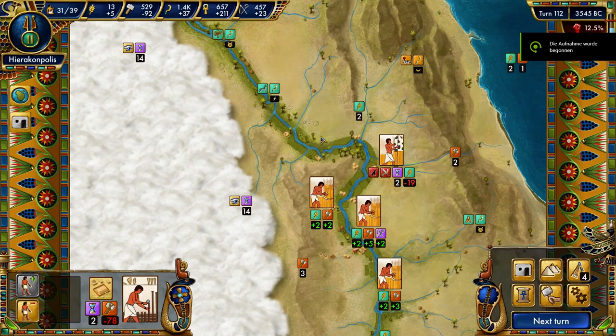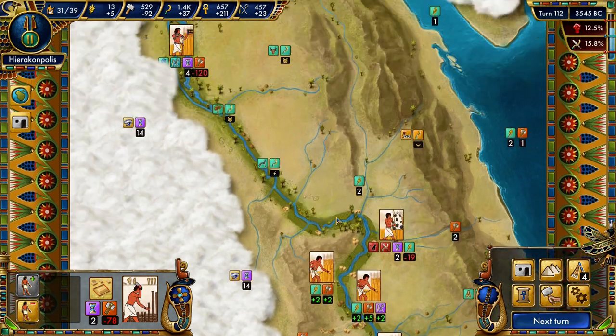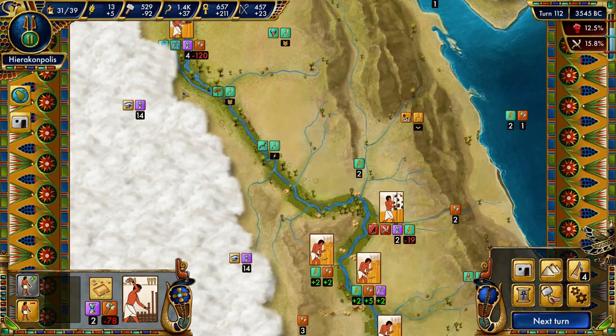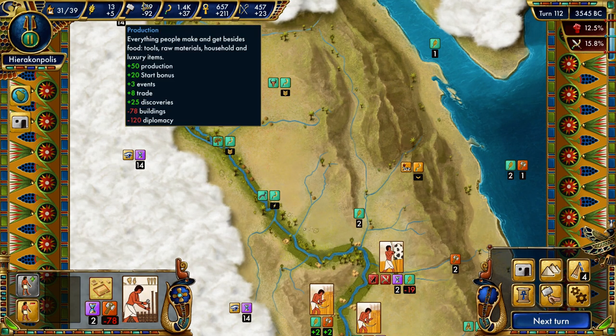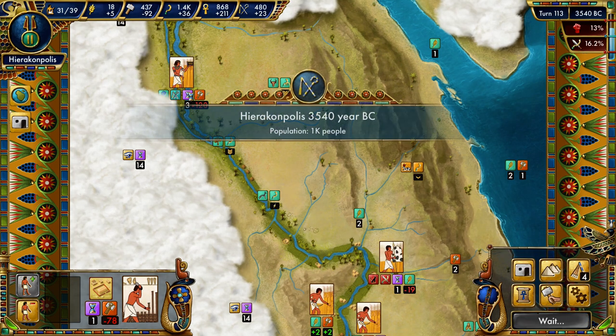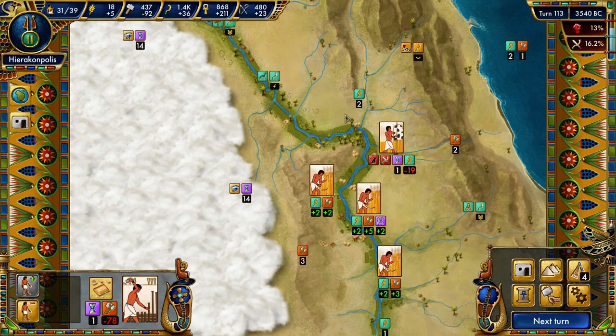Welcome back ladies and gentlemen. I'm the Educational Gamer and we are playing Pre-Dynastic Egypt where we're trying to build up our empire. We are currently raiding our neighbors and settling more and more of the region, hoping to build up our economy. This little mission down here costs 120 supplies of production each turn, but only for three more turns, so I hope our stockpiles are going to be enough.